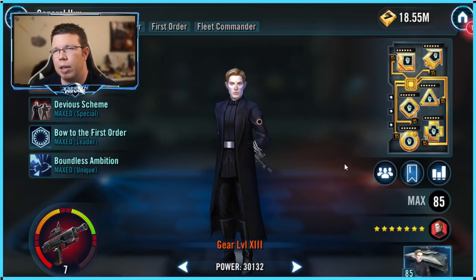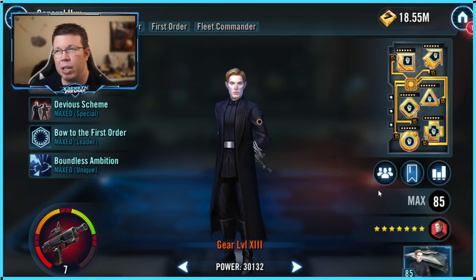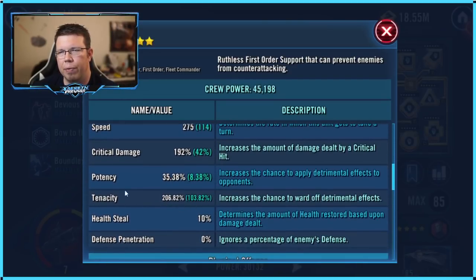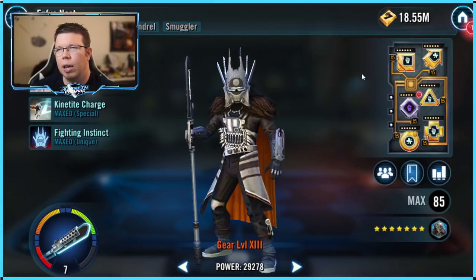A lot of teams like Jedi Master Luke are going to try ability block or whatever, and Hux wants to do something other than his basic. He wants a lot of tenacity — 200% tenacity means he's going to shrug off effects. If everyone else has ability block, he can still hand a turn to Kylo, and Kylo can still do his specials because they dispel after that.